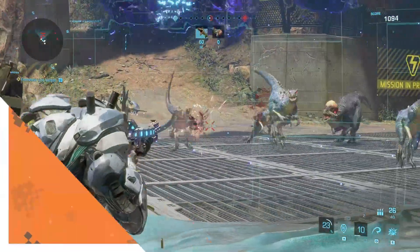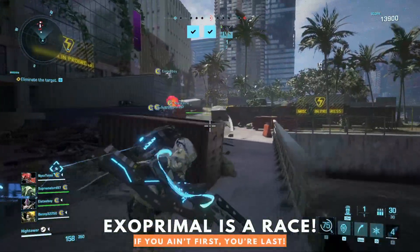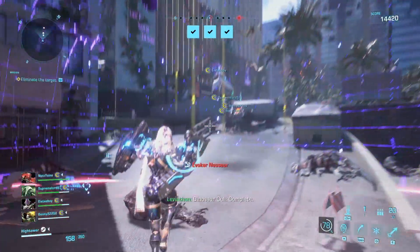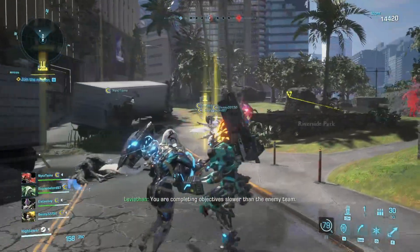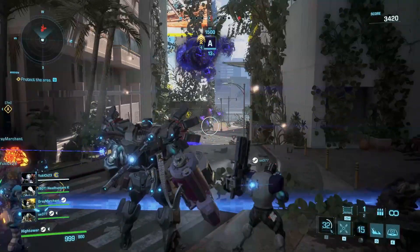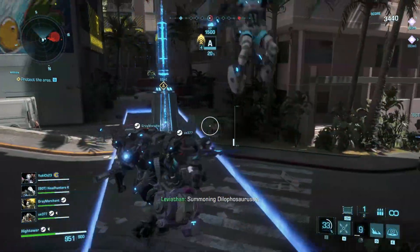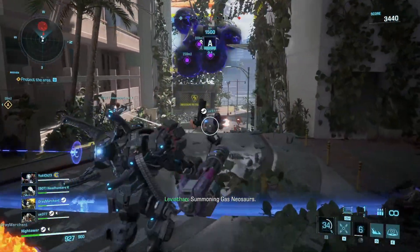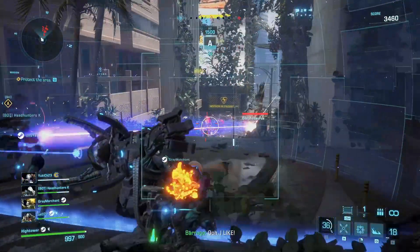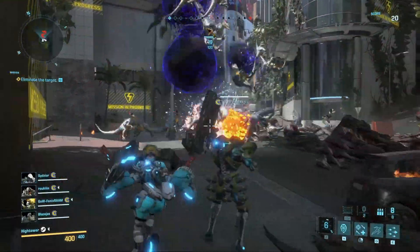A really well-balanced team is fantastic for survivability, but balance isn't necessarily the key to victory. Sure, you may kill a Carnotaurus without a member ever being downed, but if the other team manages to kill their Carnotaurus 20 seconds faster, it doesn't matter if they sustain losses in the process. Everything needs to be in the service of speed. Understand that everything goes back to adaptability — there are scenarios where it just isn't efficient to be using a non-DPS type character. That said, if your team is constantly getting wiped, then you need a support unit so that you aren't getting slowed by constantly needing to revive members of the squad. That is the essential push-pull of the game.